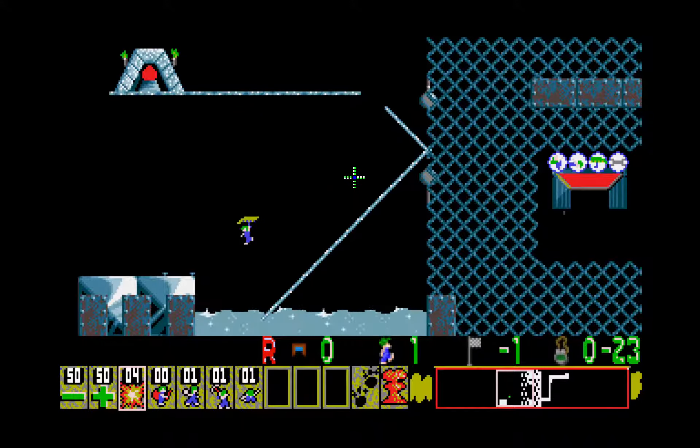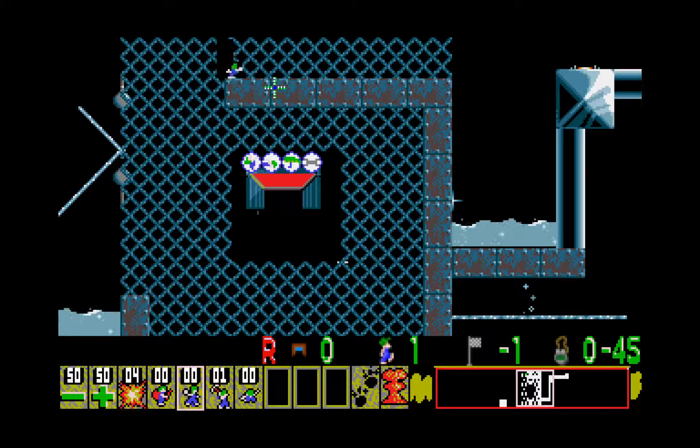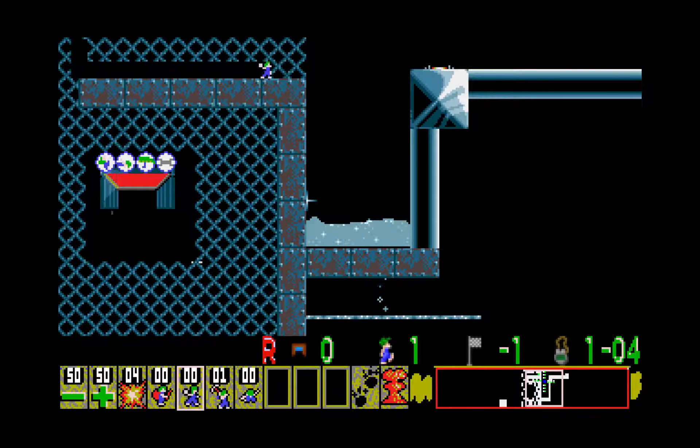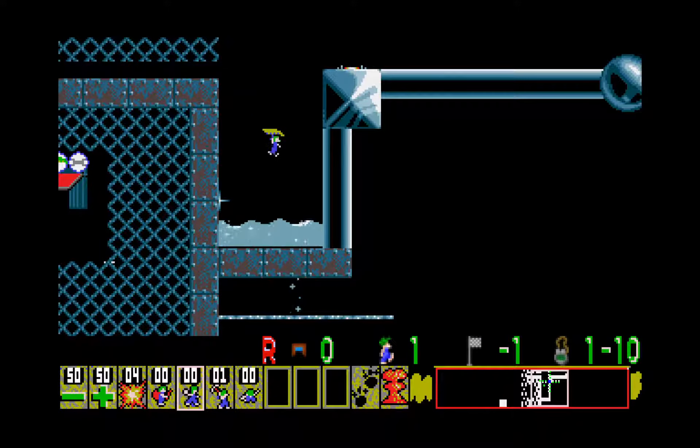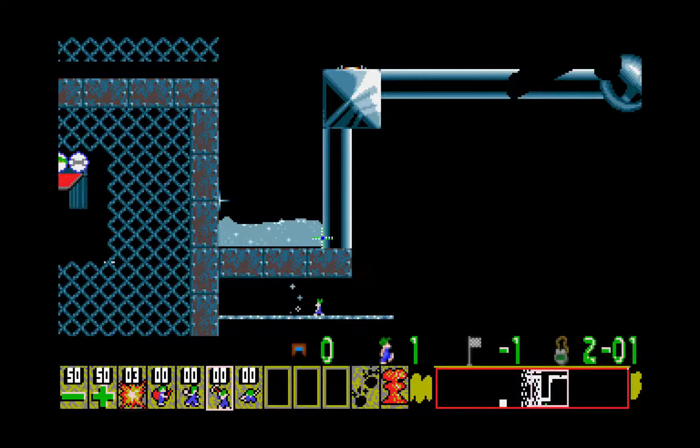Bomb so that he bounces off and then starts swimming the other way to the right. Dig down here, and then we go ahead and bash — because otherwise he's just going to be trapped up here along with the solid ceiling. Climb up, disarm the Ghostbuster trap. Bomb so that he turns around. Then we mine — and that's pretty much it already.